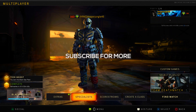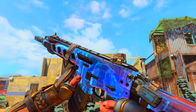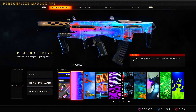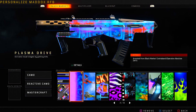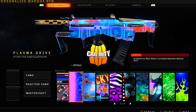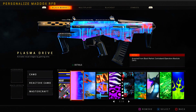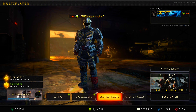Hello everyone and welcome back to another video. In this one, I'm going to be checking out one of the rarest reactive camos here in Black Ops 4. The reactive camo I'm talking about is the plasma drive camo that was originally for the K-57 assault rifle. How you got your hands on this particular camo was by making it up to tier 20 of Operation Absolute Zero.